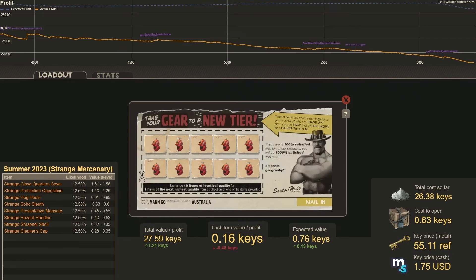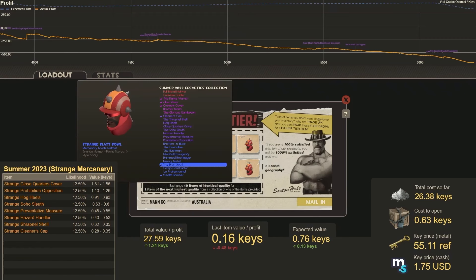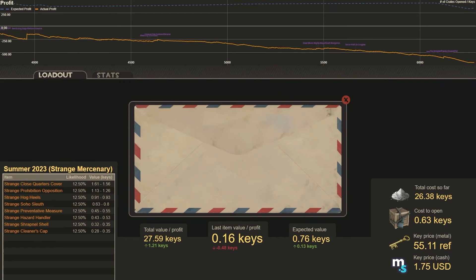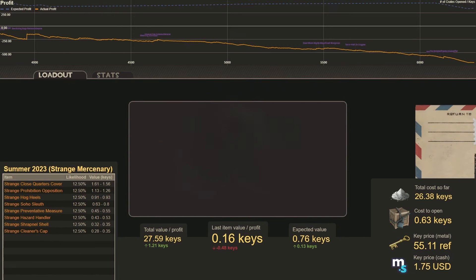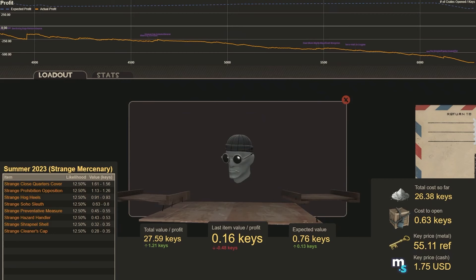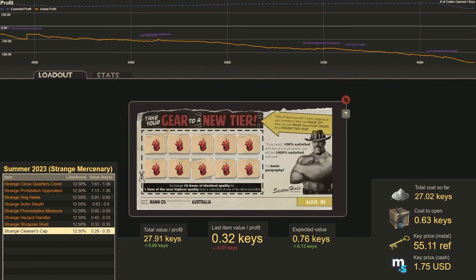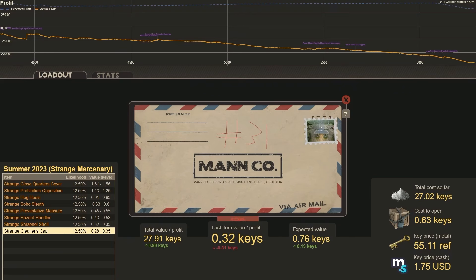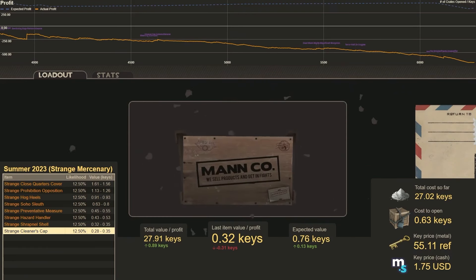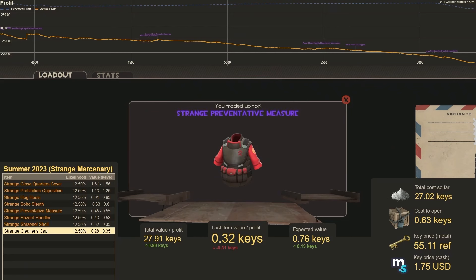I forgot about the Strange Mercenary trade-up, so let's go back to those. We're going to do a bunch of Summer 2023s. Number 30 — that is Strange Cleaner's Cap, the worst hit we can get. Number 31 — Strange Preventative Measure, worth half a key, so we're right down the middle.